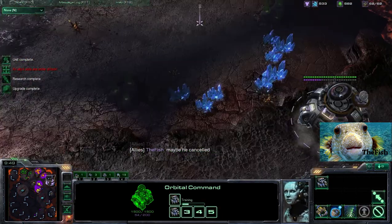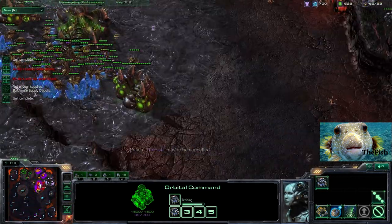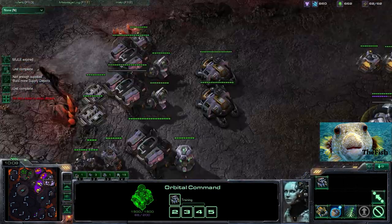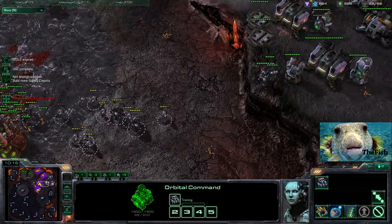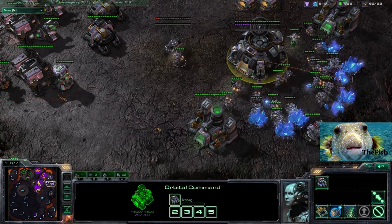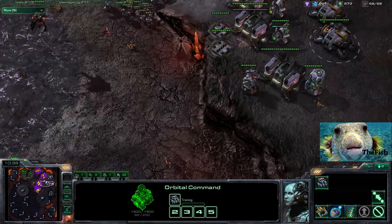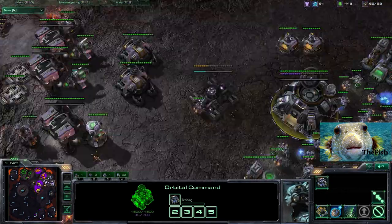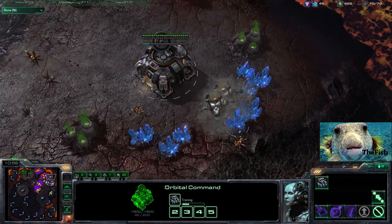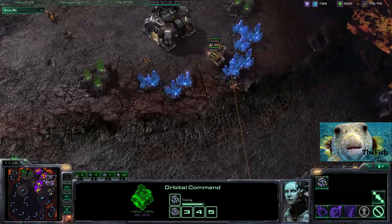Phase one is done: I've got all my SCVs. Phase two: I've got my infrastructure, I can get upgrades and three barracks. Now phase three is going to be to either put down some pressure or expand. Since they attacked us I decided the best thing to do would be to expand. Another thing I like with this build is getting a second command center fairly early. A modified version: get one barracks, throw down your command center, then go back into the three barracks build, which allows you to fast expand — but it can be risky if you only have a few marines to defend with.